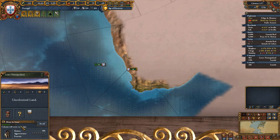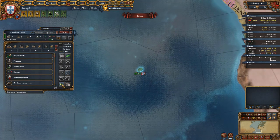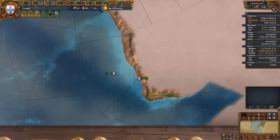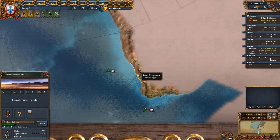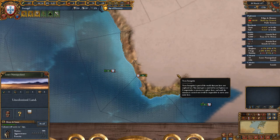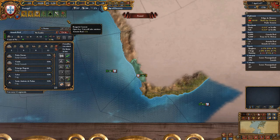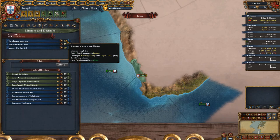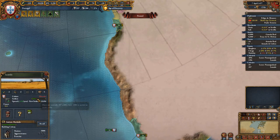Conquering Madagascar will allow us to, once we get a core there, leapfrog into India and Indonesia — and that'll basically wrap this whole crazy shtick up. I'll wait here until settlers arrive — they can't take that long. They are taking a bit longer than I had hoped. Overall this is actually working out quite nicely for me. That makes me very happy. I'm on just a month left, and then we can kind of sit in here and rest.